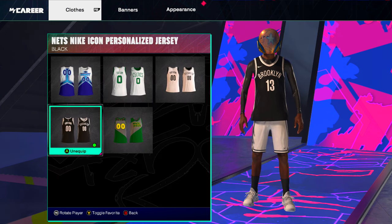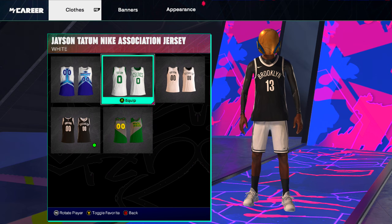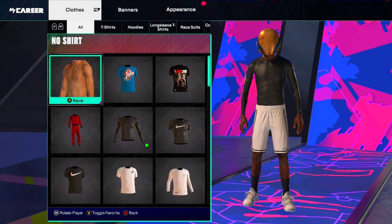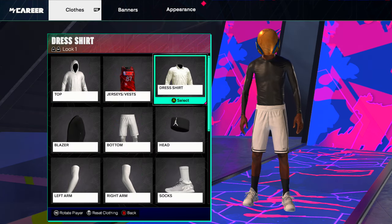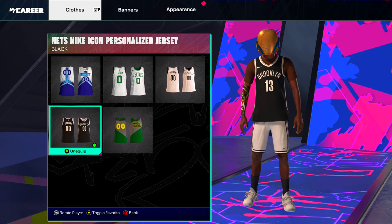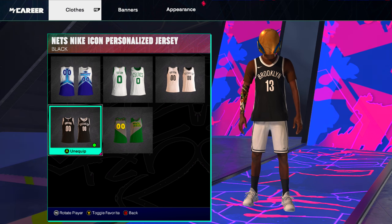But there is a glitch to get it on and I'm gonna show you exactly how. So let me unequip this jersey and try to re-equip it. It says 'remove conflicting items' and it takes my compression off — you've seen that right? It takes my compression off.